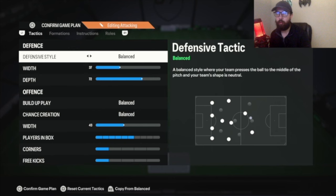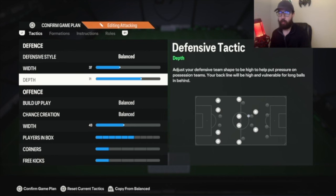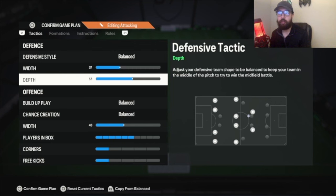So — balance. 37 width on old gen, 40 on new gen. For depth, you can do a manual press. On old gen you can do 72 depth if you have good enough center backs to help with defending. If you feel it's too aggressive, then on old gen drop it to 57 or 60 depth, somewhere around there.